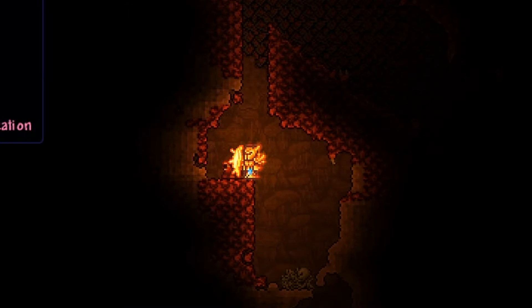Use the previously mentioned four swords, combine them to craft the knight's edge at a demon altar. We will keep the sword for later.